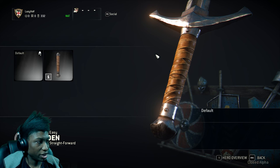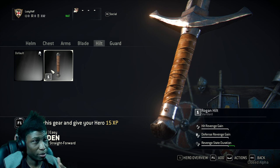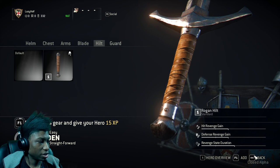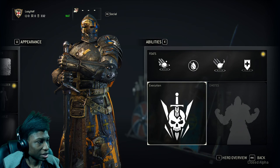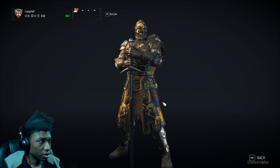If I swap over here, you can see this gives me more revenge state duration. Revenge is sort of like when you're getting hit too much or you're in a long furious battle — you can gain like a buff or power-up that can stun an enemy or push them back. Over here are your abilities, and you can change your executions. I think you can preview your character here — yeah, just by pushing one you can preview your character.